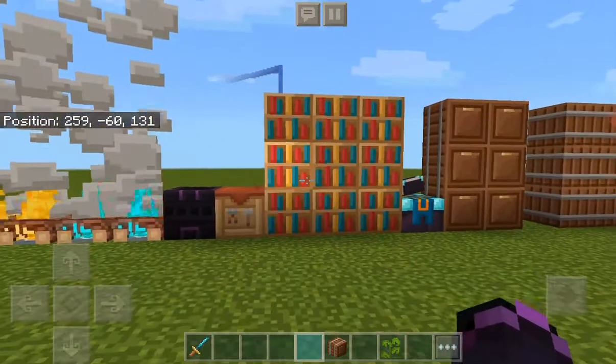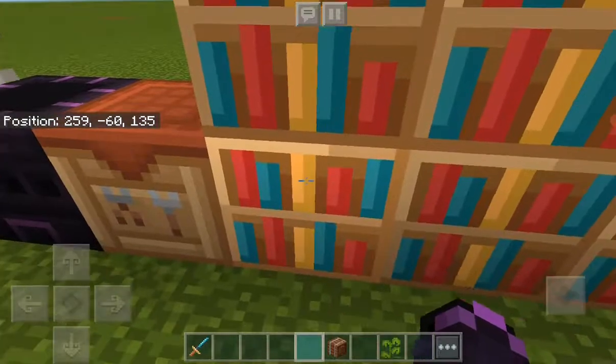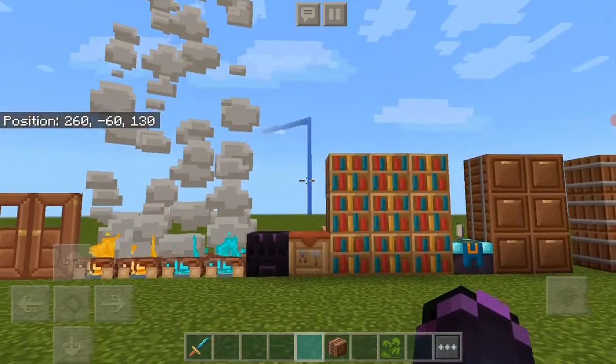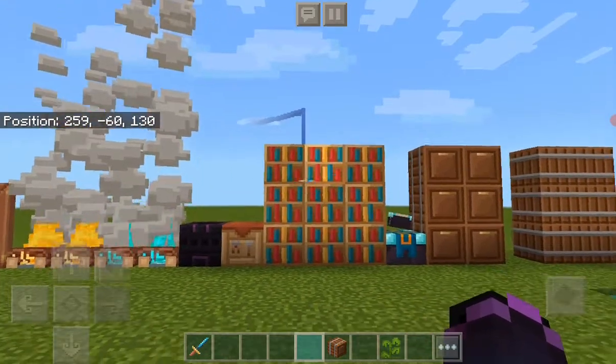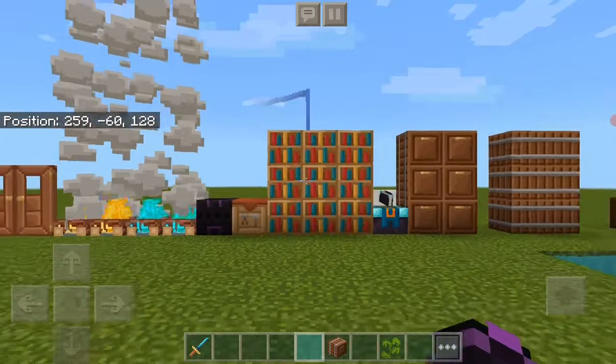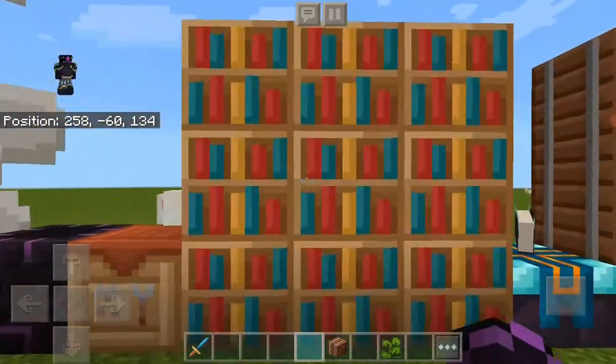Bookshelves — at least I don't see an imposter in it, that's pretty good. It kind of looks like an old-fashioned kind, so maybe 7 out of 10.